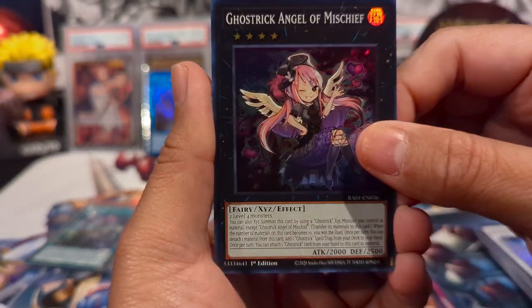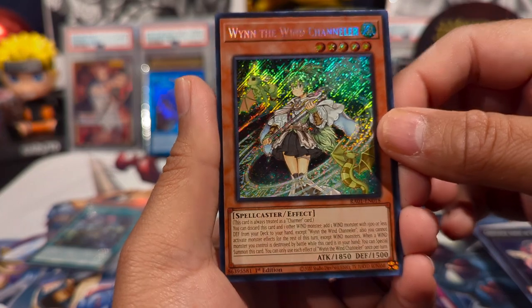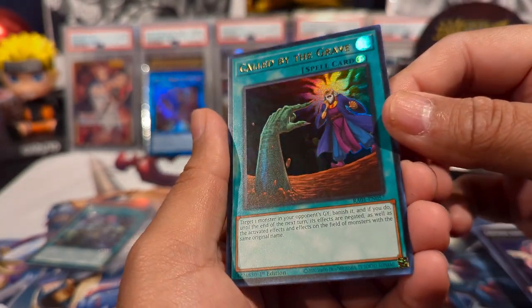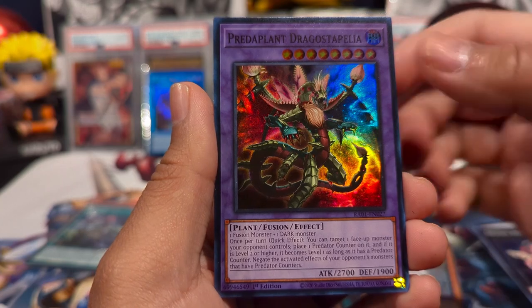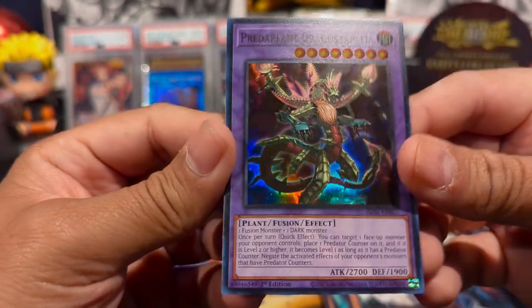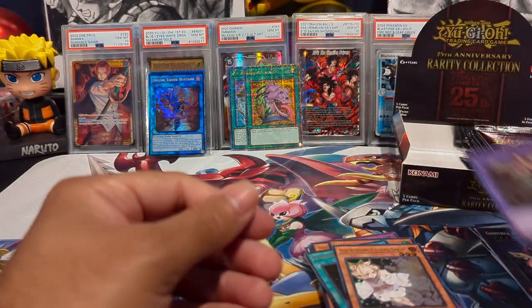Last pack on the left side: we have Ghost Trick Angel of Mischief, Wynn the Wind Charmer — secret — Called By The Grave again but an ultra this time, and Ash Blossom as an ultra! Nice! And I'm Proud of Playing Dragons to Pale, also a card I play a lot against in Master Duel — great card, great reprint.